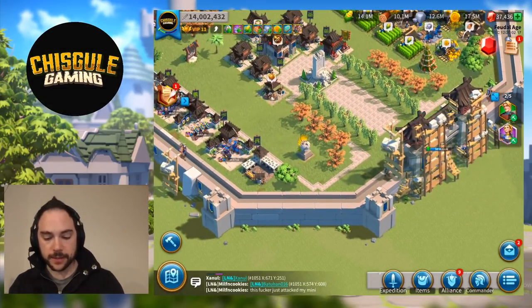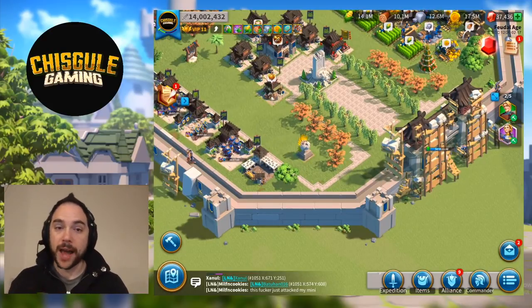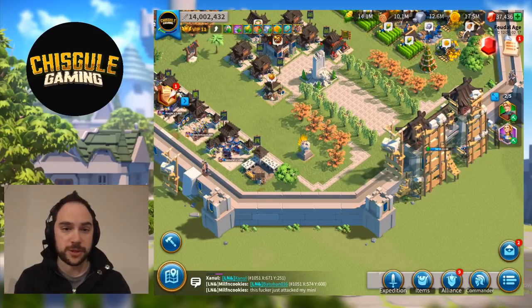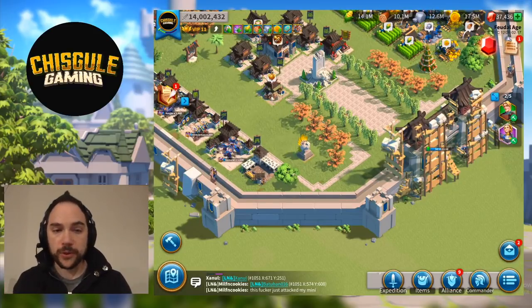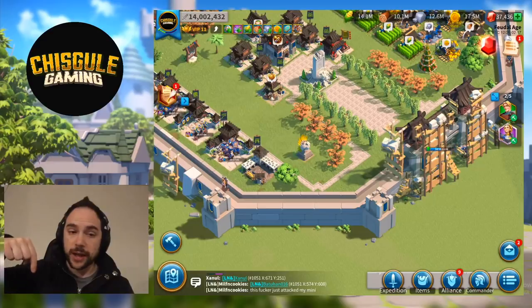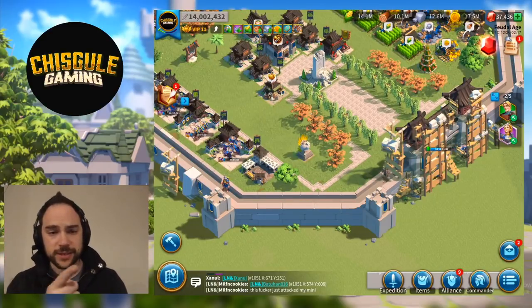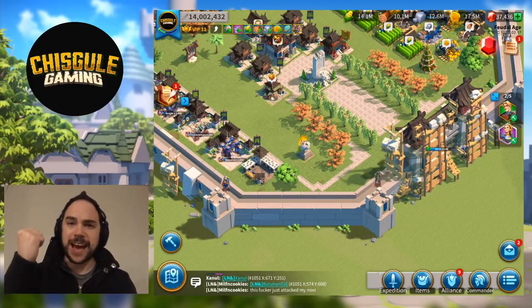I hope this walkthrough has been helpful. I actually didn't understand previously how troops died, and I noticed a whole bunch of other players misunderstood this as well. Hopefully this was helpful to you. Please do like and subscribe, and leave a comment if there's anything I missed. Until next time — you have fun smashing the kingdom.